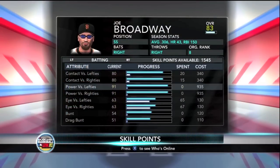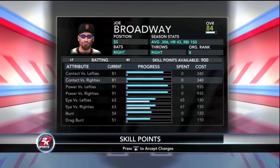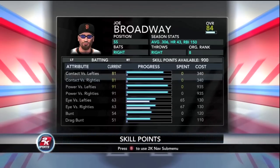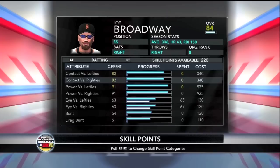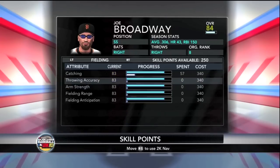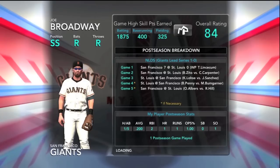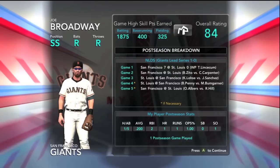As always, we'll power up a little more after getting ourselves some attribute points. He goes from an 83 to an 84 overall with that power-up, continuing to add points and grow the attributes as we go into game two against the Cardinals.